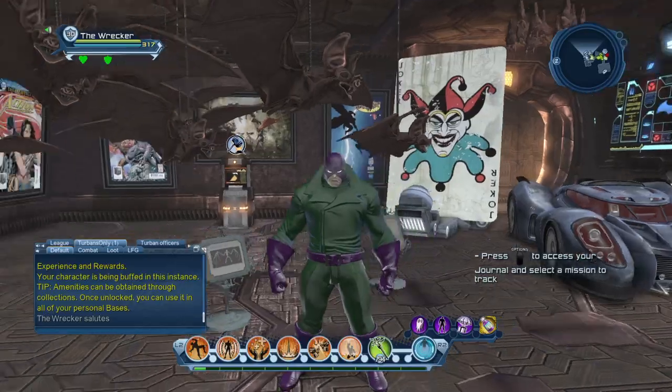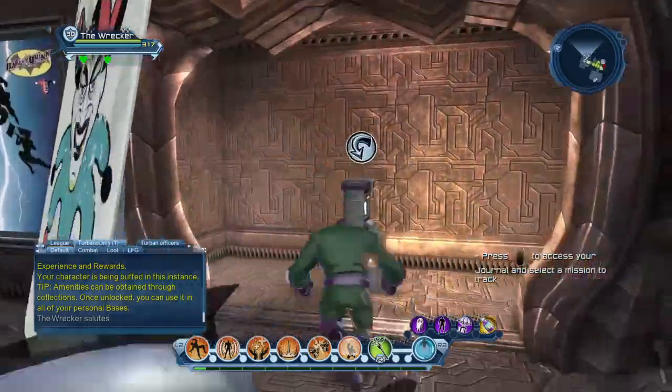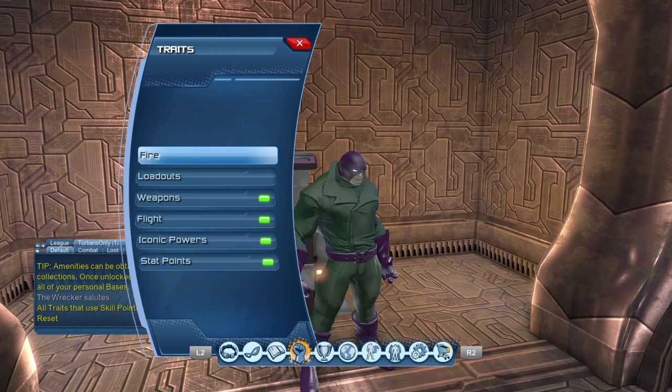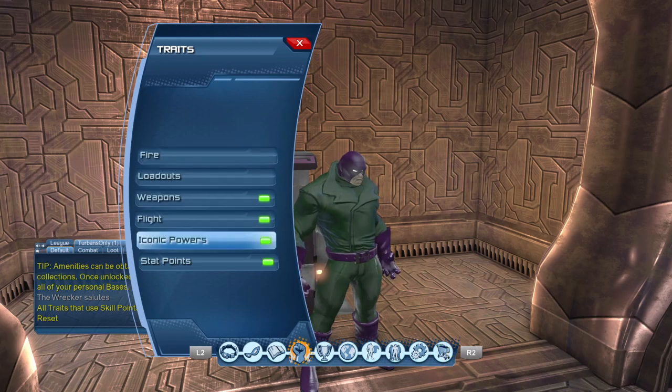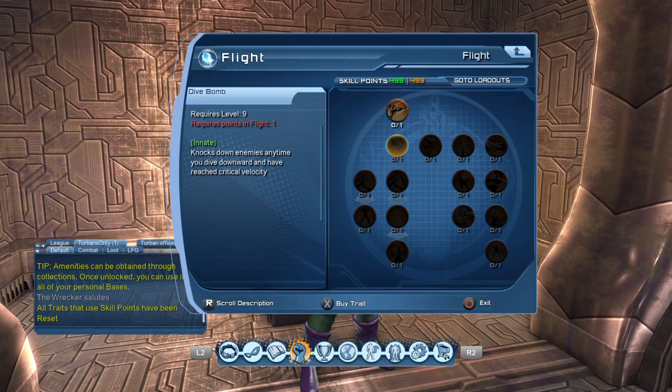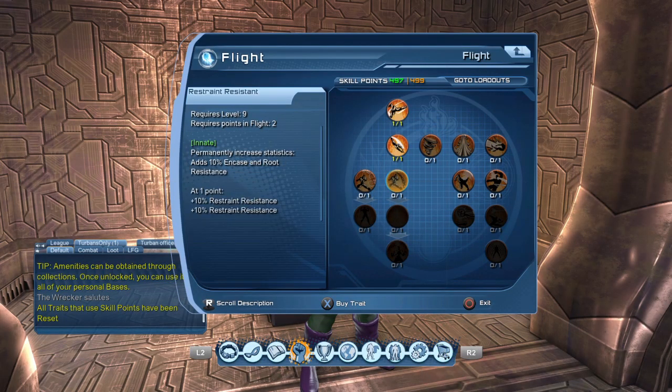After this video I'll be swapping powers, and in the next few days I'll be doing another video ranking all the tank powers on DC from strongest to weakest. But I really like fire and that's what I'm here to talk about today. I always start with my stat point allocations when I do any kind of build. First thing you want to do is make sure you do your movement mode.